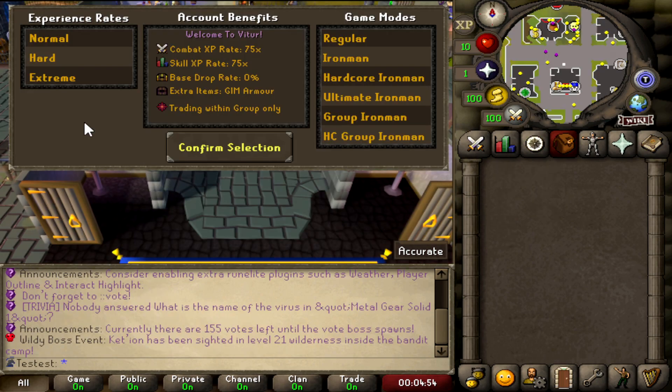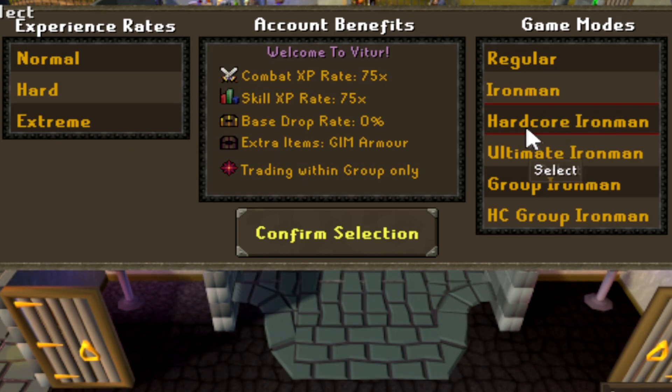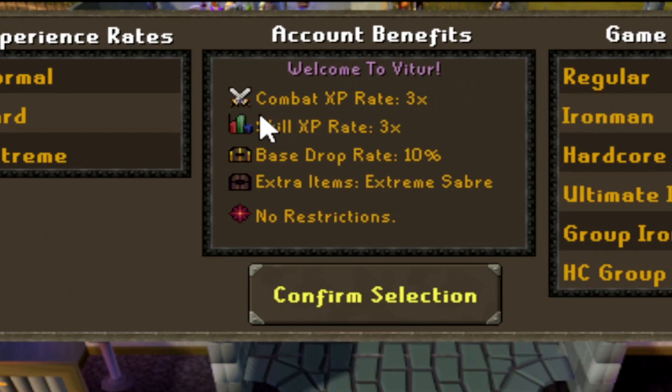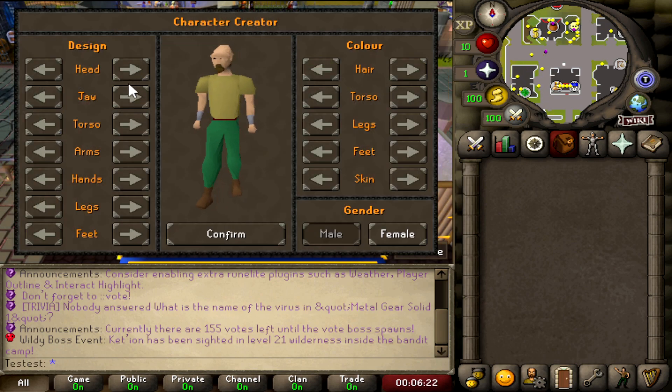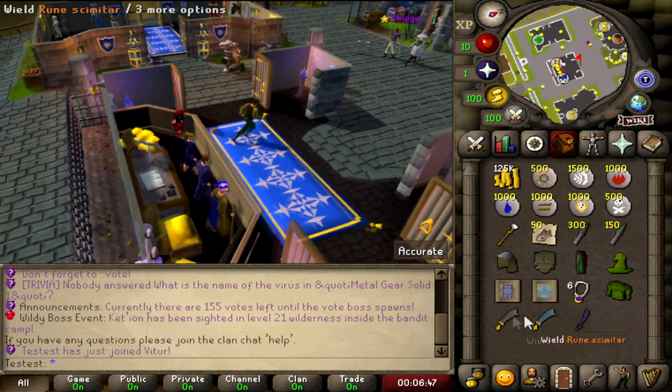Whenever you make an account in Vitur RSPS, there are different experience rates and game modes to choose from — Regular, Iron Man, Hardcore Iron Man, Ultimate Iron Man, Group, and Hardcore Group Iron Man. Experience rates are Normal, Hard, and Extreme, each with different account benefits. For example, selecting Extreme rate on a regular game mode gives a higher combat XP rate, skill XP rate, base drop rate, extra items like the Extreme Saber, and no restrictions.